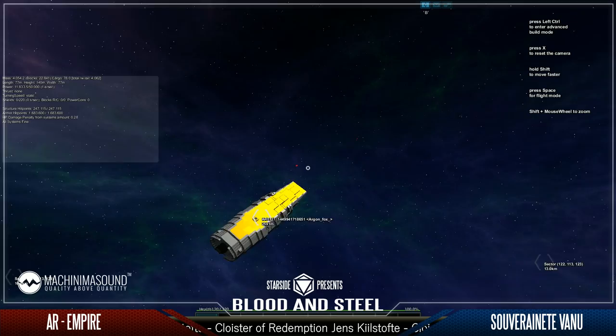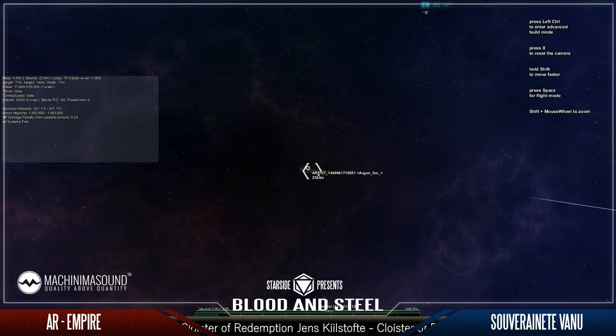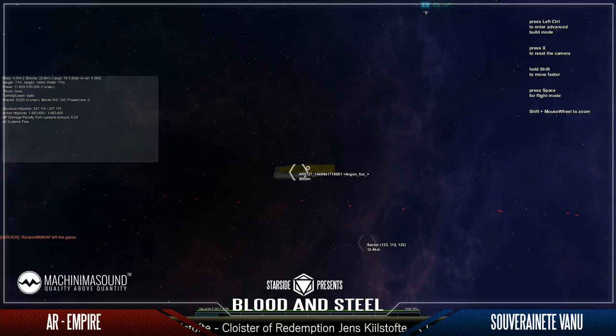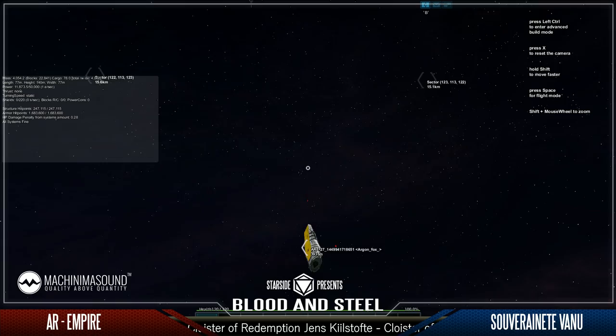I honestly think Vanu might just be piloting the ship and not even worrying about shooting — just having the turrets do the work. And at that speed, who can blame him? Argon is in the yellow one. He's very much on the defensive, just trying to back away. Vanu is firing and already out of that area — this is impressive.